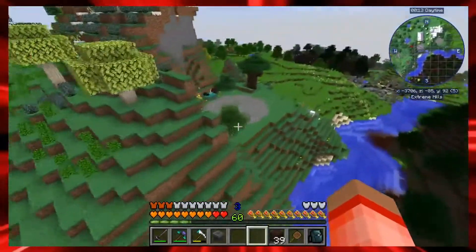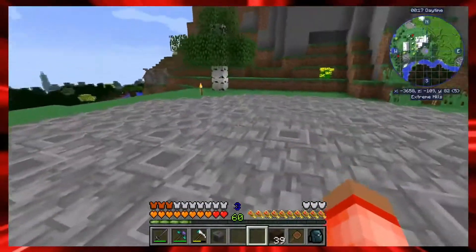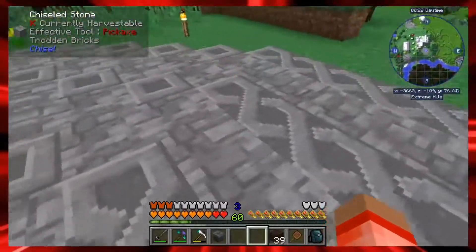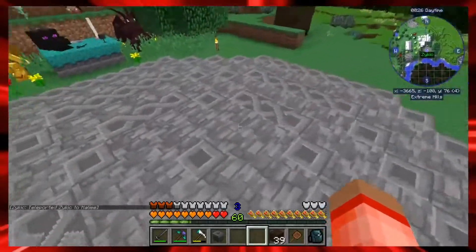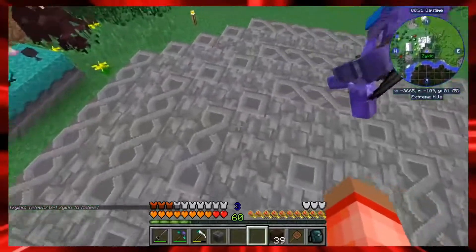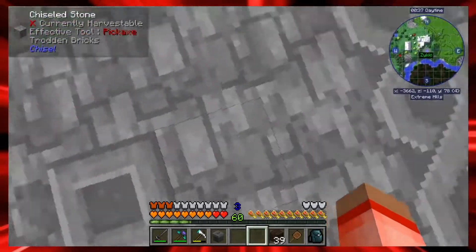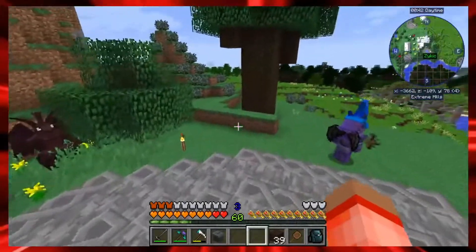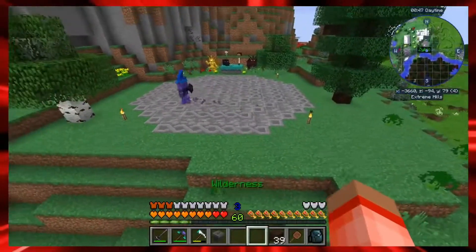The stones here - is that decoration or is it actually needed? Decoration, so I know where things go. It actually looks really cool the way you have it laid out too. Anywhere there is the Celtic stone, that's where a ritual chalk would be placed for that circle. That way I don't have to count it.